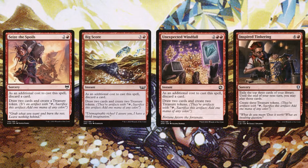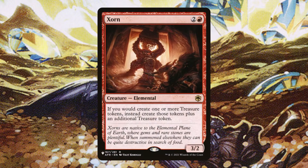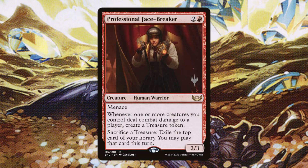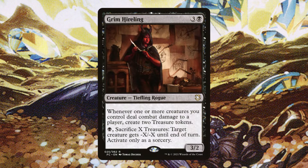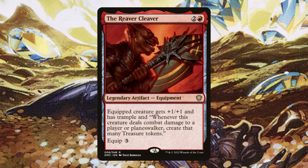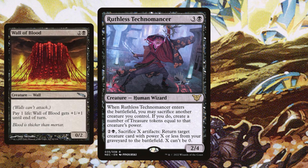Speaking of treasure tokens, we need more of them. Seize the Spoils, Big Score, Unexpected Windfall, and Inspiring Tinkering are going to be amazing — not only are they card advantage, they're also essentially ramp because we get those treasure tokens. These are going to be amazing when we're trying to storm off and have a massive turn with Rowan. Zorn is just going to give us some additional treasure tokens, and Goldspan Dragon is going to double up on all that treasure token goodness. Professional Facebreaker is solid: not only can we use her to generate more treasure tokens, but if we're trying to storm off, we can start sacrificing treasure tokens to get some card advantage. Grim Hireling is another way to use treasure tokens to remove creatures and generate even more tokens. The Reaver Cleaver — we have very massive creatures in this deck, so hitting someone for ten and creating ten treasure tokens is just busted. Ruthless Technomancer is really solid to sacrifice our massive creatures. With something like Wall of Blood, it's very easy to sac it, get a ton of treasure tokens, and easily reanimate it because its power is so low.